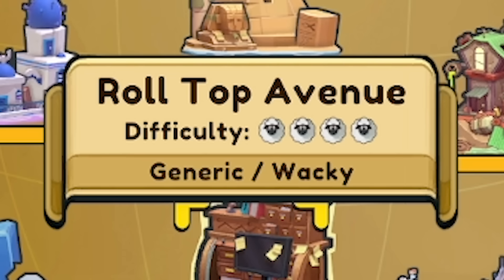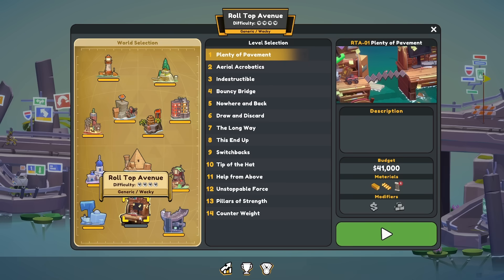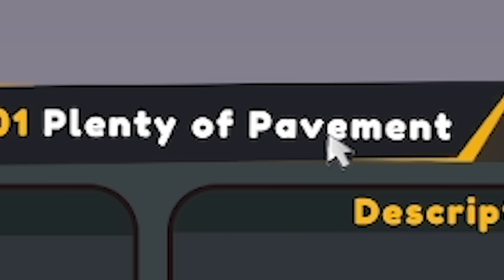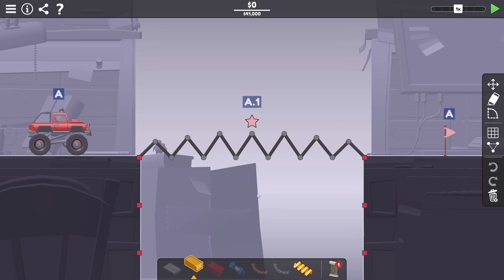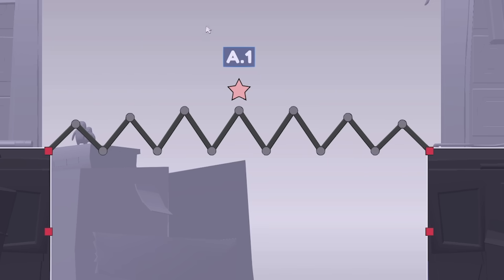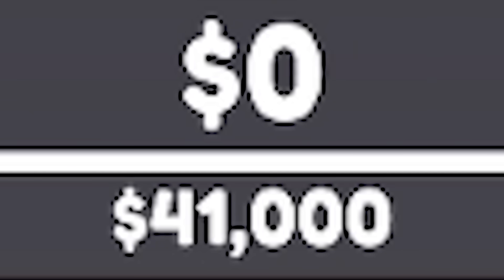It's a four sheep difficulty, it's generic slash wacky. Just looking at that preview of what's going on there - this first level is called Plenty of Pavement. We've got 41 grand to play with, which is quite a lot to be fair.